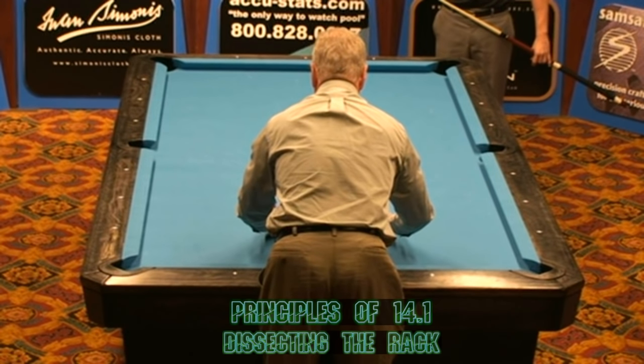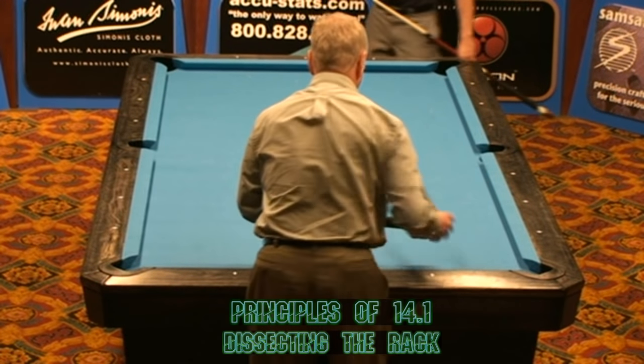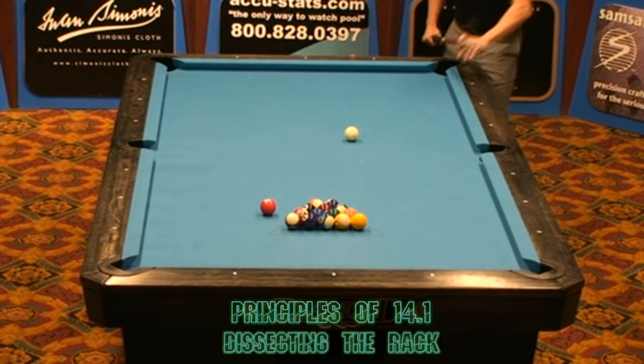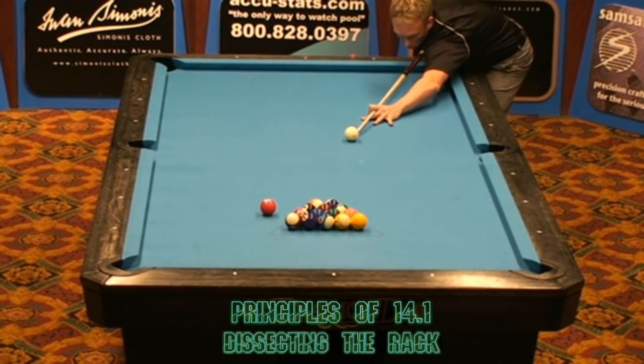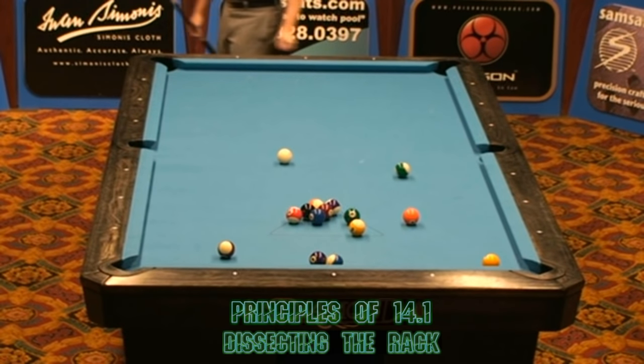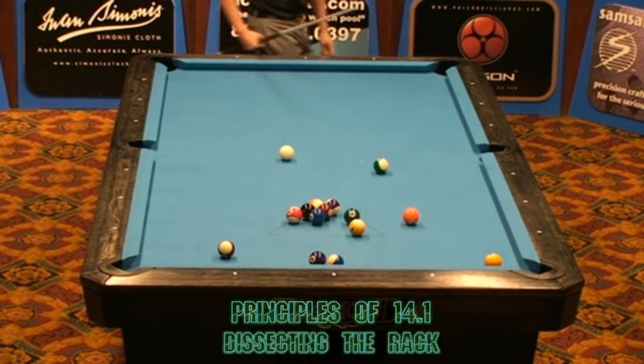Torsten really didn't get the angle that he wanted on this break ball. So he's going to have to play some pick and jabs here, just knock a couple of balls loose. He just had to stun the cue ball into the side of the stack.